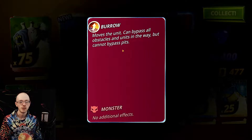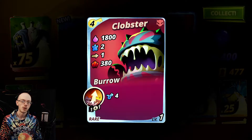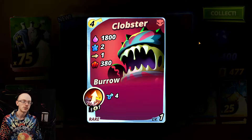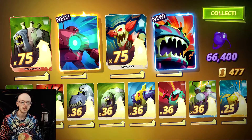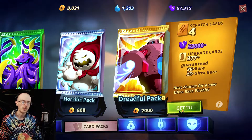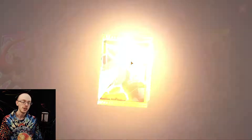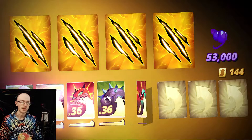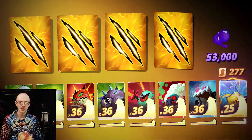This unit can bypass all obstacles and units in the way but cannot bypass hits. He moves himself, goes under walls - he relocates. He only does 380 damage, only moves two spaces, and he's only a four cost. Kind of a pretty sick unit. We got to get him upgraded. We're doing PvP at the end of this - we gotta see.